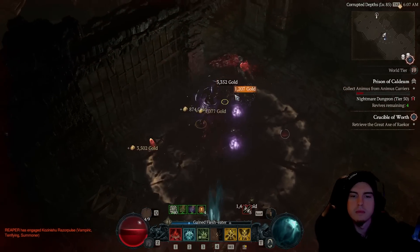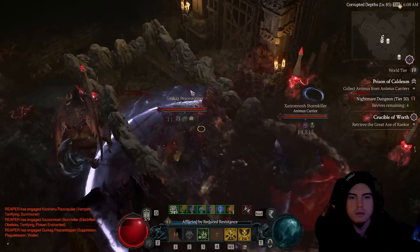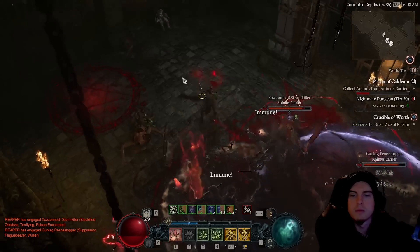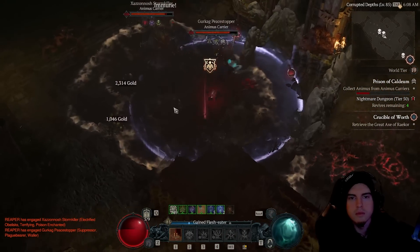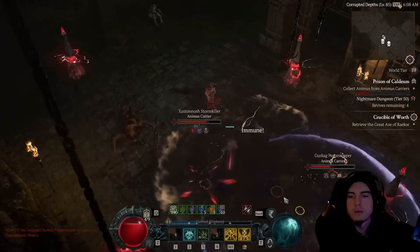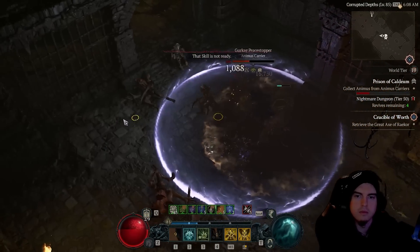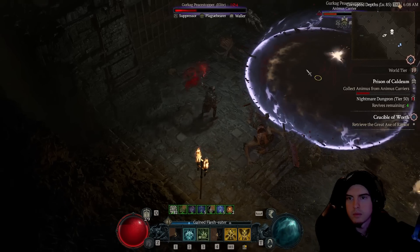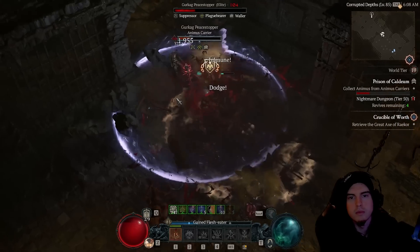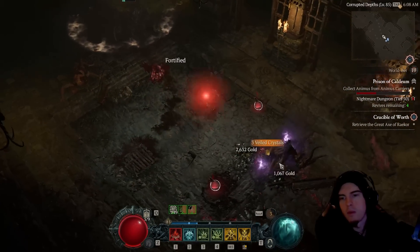We're able to group some of these enemies up and melt them super quickly once we have the setup. I think the shaman gave me a little trouble because of the shield around him — if they have that shield around them, the Hail from Below corpses won't actually run inside of the shield; they'll hit the outside and then explode. If you've got the larger radius it might touch inside the shield slightly, but a lot of times you're going to have to get inside that shield. That's a bit slower since we're only dropping one corpse at a time.